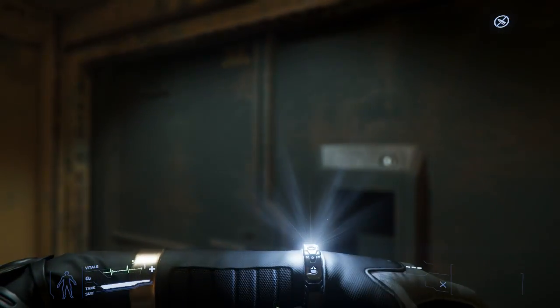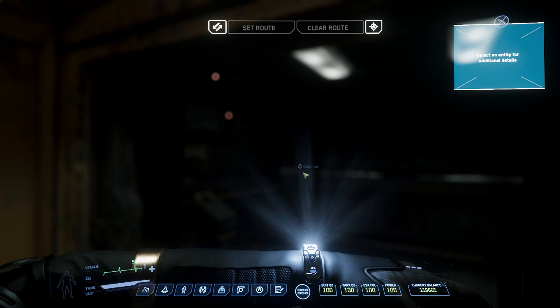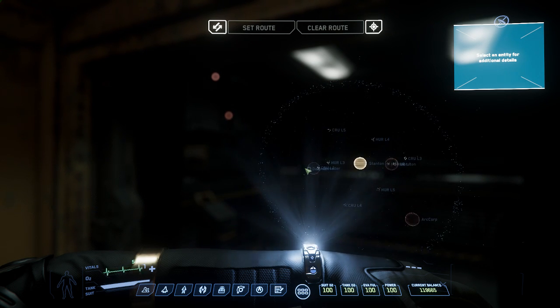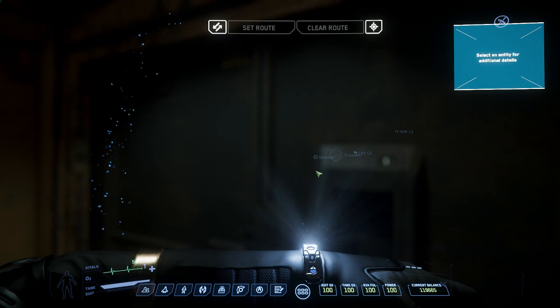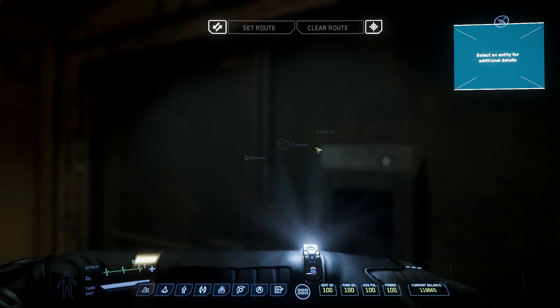It's on Delamar, so if you open up your Mobi Glass and go to the fourth icon called Skyline, and mouse wheel out, you can see the entire solar system. Levski is on Delamar — where's Crusader? Far off. I think you're right around Crusader. So if you scroll out from Crusader, Delamar is a little farther out away from the star. I see it. You should be able to click on that and set route — it'll give you a quantum waypoint once you get up into space.